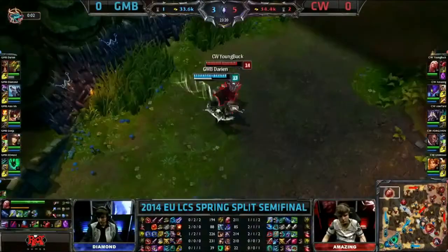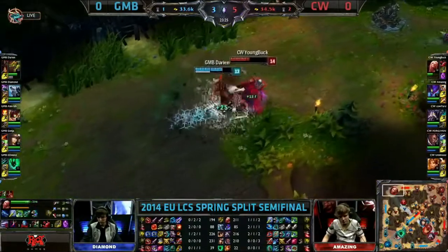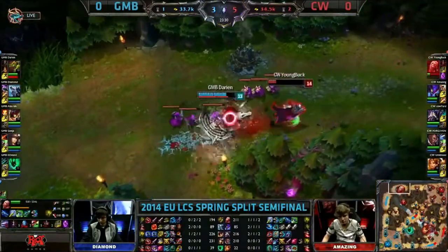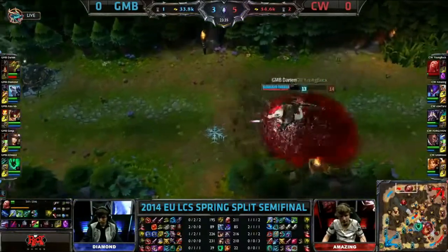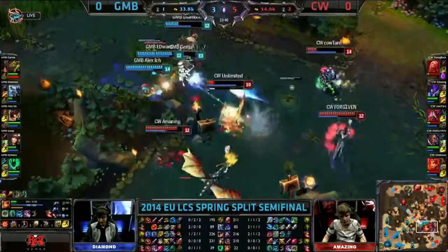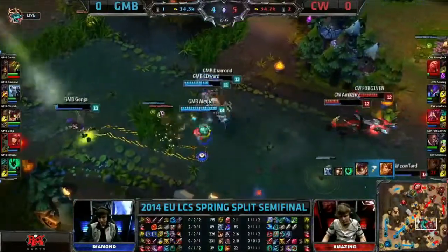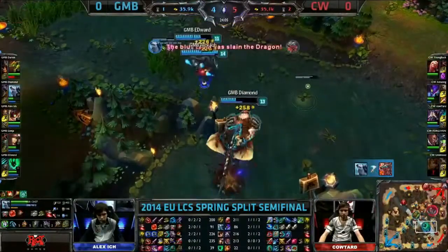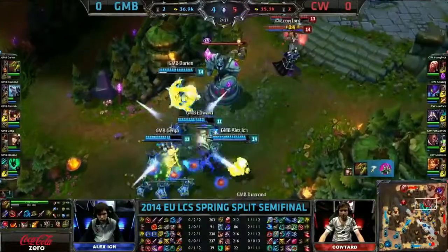Dragon is up now. Meanwhile Darien going aggressive on Youngblox in the top lane, pops the Dominus. Youngblox is in all sorts of trouble, has to use his Hemoplake. Sanguine Pull available, Darien just continues chomping through, uses the Flash, gets the stun down. Sanguine Pull used by Youngblox — it may just be enough to get away. Meanwhile Mega Inferno Bomb already landed and Mimiting goes down. Amazing tries to jump in, gets quickly exhausted out. Genja taken very low but backs out of the fight. Darien has completely outplayed Youngblox, who was forced to blow every cooldown defending against a siege.